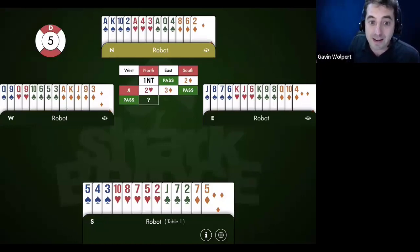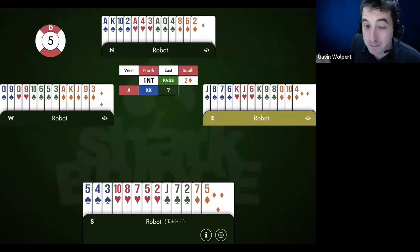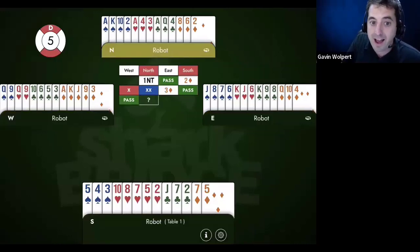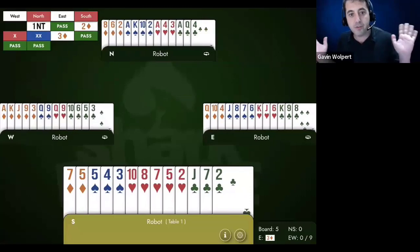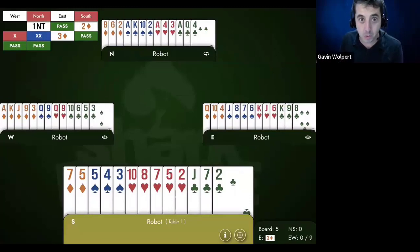North really wants to compete. The way experts handle this — and this is now a universal treatment at high level — is redouble says I have a fit for you in hearts and I really want to compete, but not obviously when you have zero points. So now it goes three diamonds, and when South passes, North can say: well, I already showed my hand, so I'm just going to pass. Some of you, if they did bid three diamonds, did compete to three hearts with North.